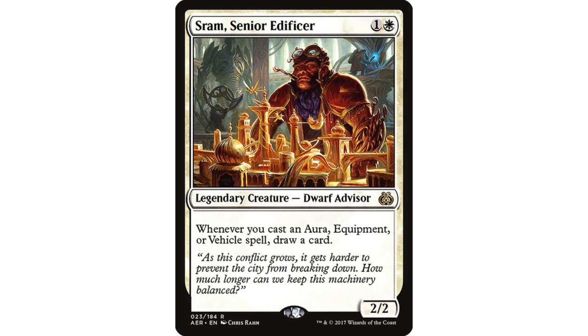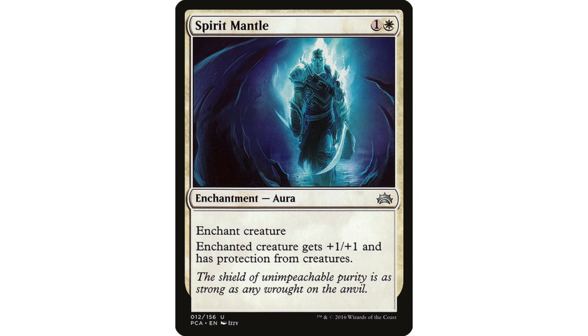Sram, Senior Edificer — we'll call him a pseudo-enchantress. Enchantresses are any creature or enchantment that lets you draw cards any time you cast or play enchantments. In Ural, it's not quite as strong because it only applies to auras, and we do run some regular enchantments in the deck. But at two mana, you cast Sram, leave some mana up, and immediately cast an aura targeting your previously cast Ural — and he immediately replaces himself, potentially five or ten times over if he stays in play or if you have a lot of open mana and auras in hand. I like Sram quite a bit.